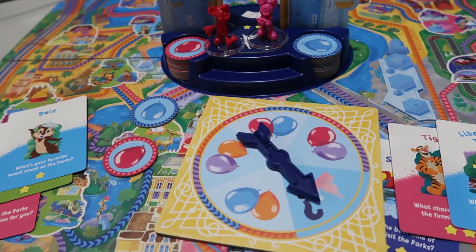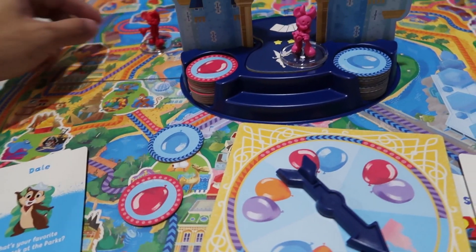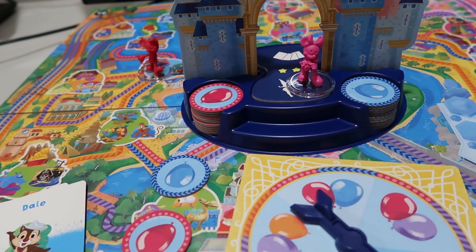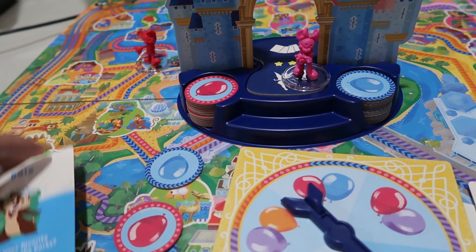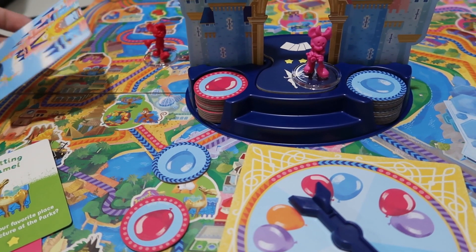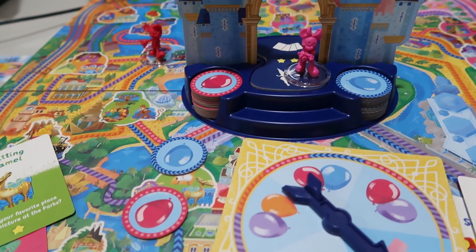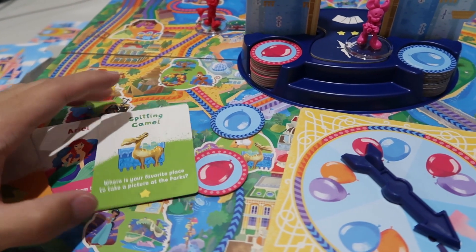At the end of your turn, if you are on a park space — such as the Dale example — score all your cards that match that space by turning them face down and placing them in a scoring pile. You'll want to keep your own scoring pile off to the side, and remember that your active cards were originally face down.